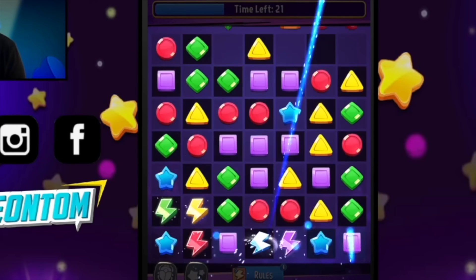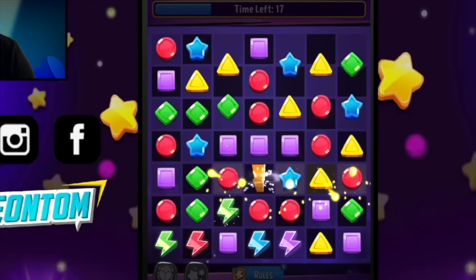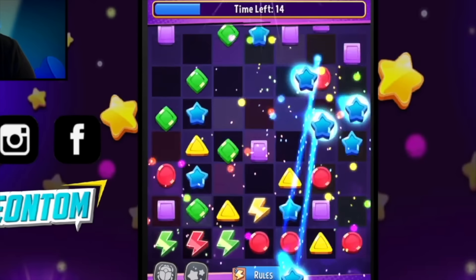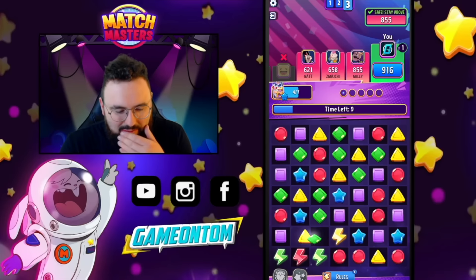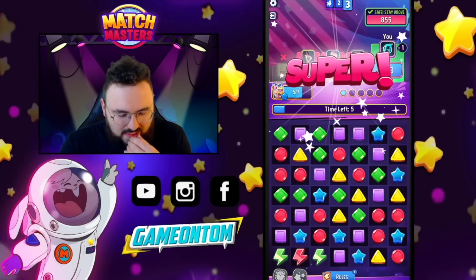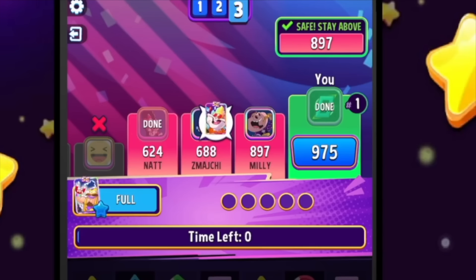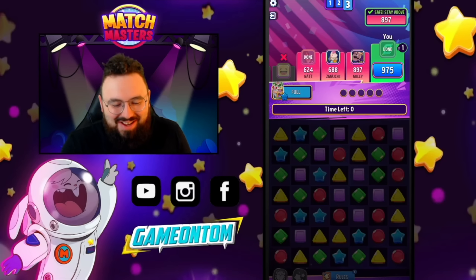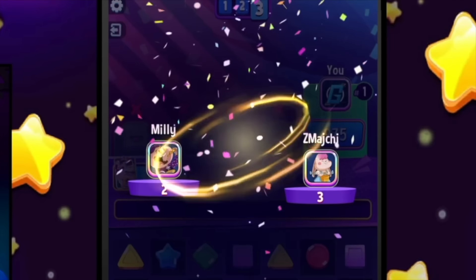We're popping some lightnings off now. I couldn't see any four-matches so we're just going for the lines — only one more move. We've got 10 seconds left, got the extra move. Three seconds left — we maximized the time. We couldn't use that last booster but we're just about in the lead. That looks like a win for our first Rumble game!